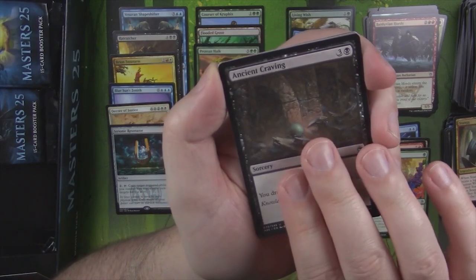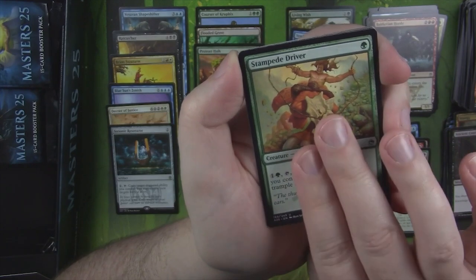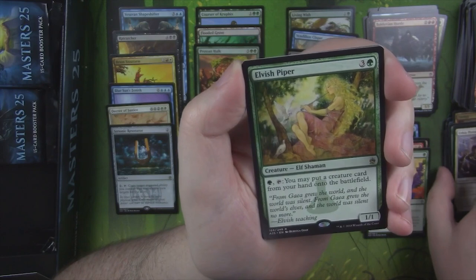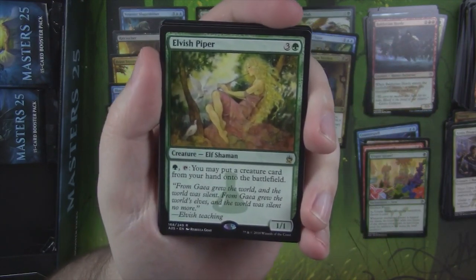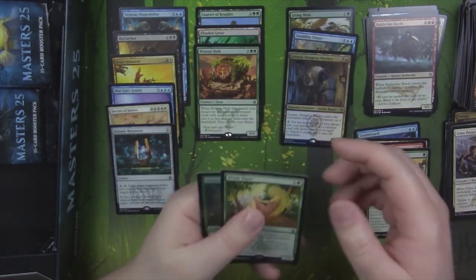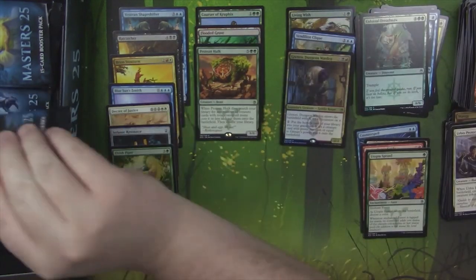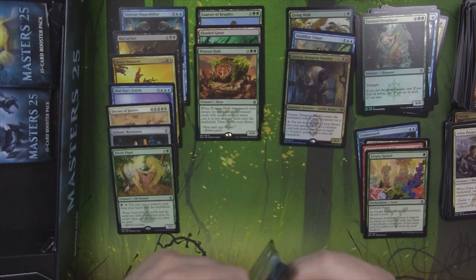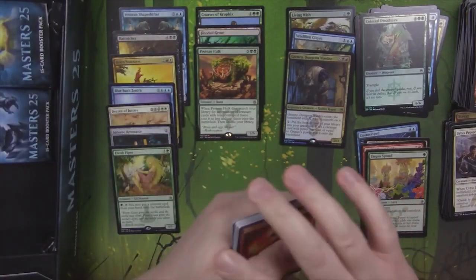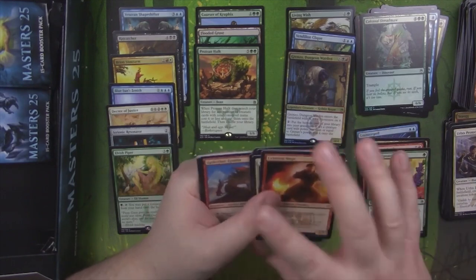We got an Ancient Craving — you draw three cards, then lose three life. Stampede Driver. Urbis Protector. And an Elvish Piper — this is a card I remember back from my days playing in 7th and 8th edition, because it was reprinted during that time. It is from Urza's, but it did get reprinted. We got a Foil Colossal Dreadmaw. Just what we wanted — foil Ixalan cards. It's not like we don't have enough of those, especially since Colossal Dreadmaw was reprinted in Rivals as well. Your chances of having a Foil Colossal Dreadmaw are pretty high.